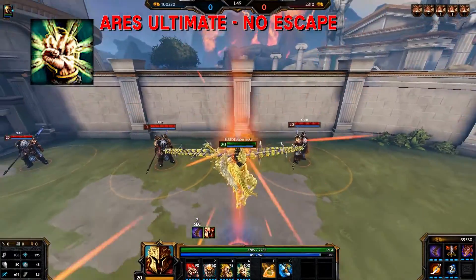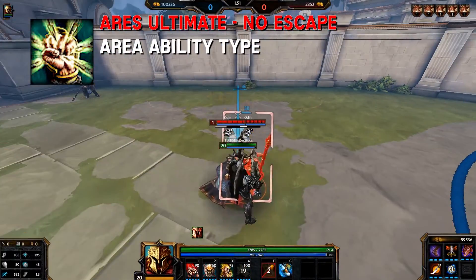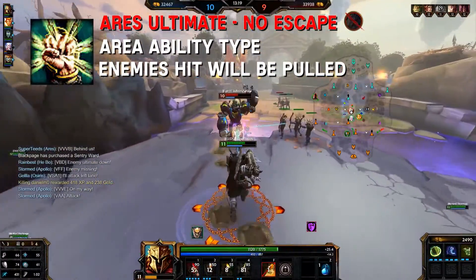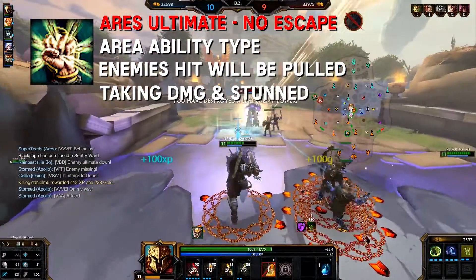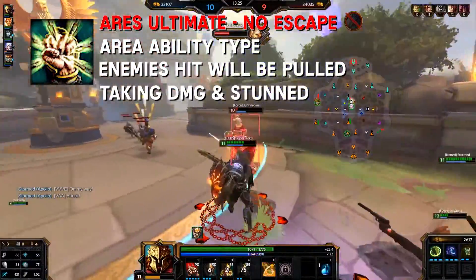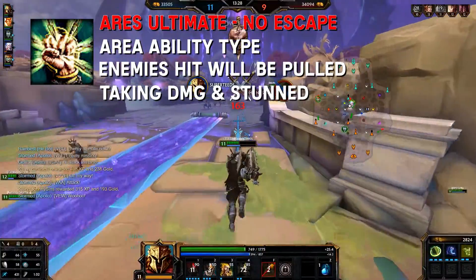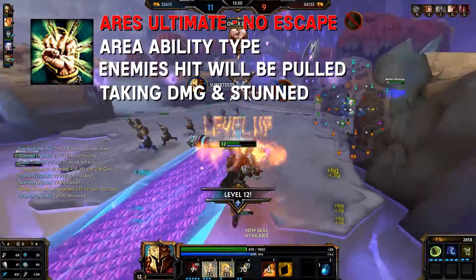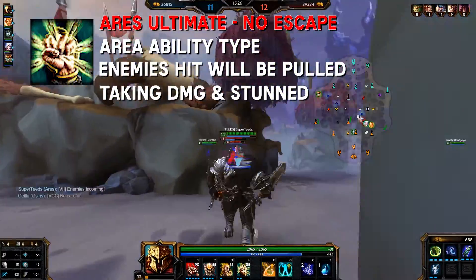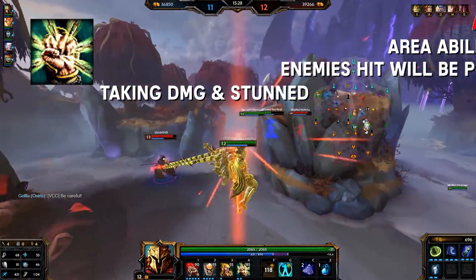Ares' ultimate: No Escape. Ares 4 is an area ability type. All enemies hit by the chains are pulled to Ares after 2.5 seconds, taking damage and are stunned. Ares is immune to crowd control during this ability. This ability is great for setting up teamfights and baiting out actives and even enemy ultimates. Generally, the ultimate is heavily countered, but don't let that get you down — it's awesome for baiting and extremely good for zoning.